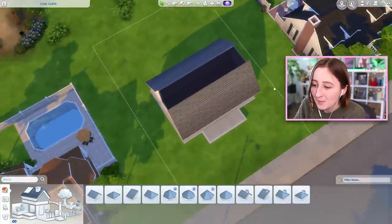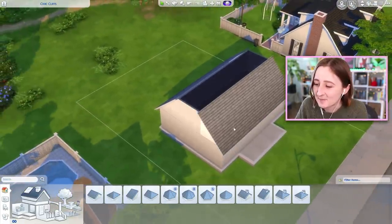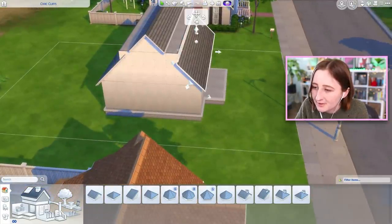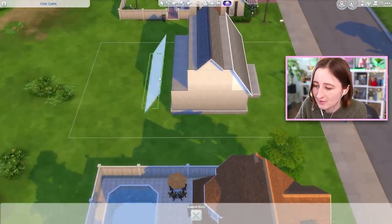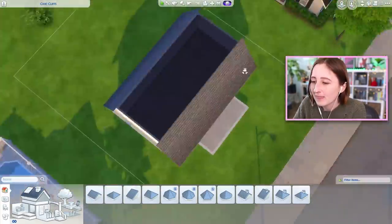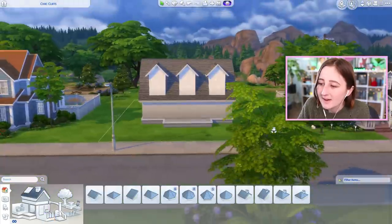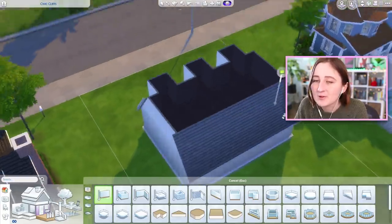Now it looks exactly the same, but we can actually see the inside — no clipping, problem solved, and it looks significantly better. And if you do it like this, you can kind of sneak it to make it bigger if you wanted to. All you really have to do is change the size of the roofs and fix the roof pieces a little bit to match the size you're going for. Then you can have windows on the sides, and you'd probably put dormers in the front of the house so you could actually have windows. Now we have this giant second floor that's completely hidden by a roof — you just had to do a few different roof pieces.